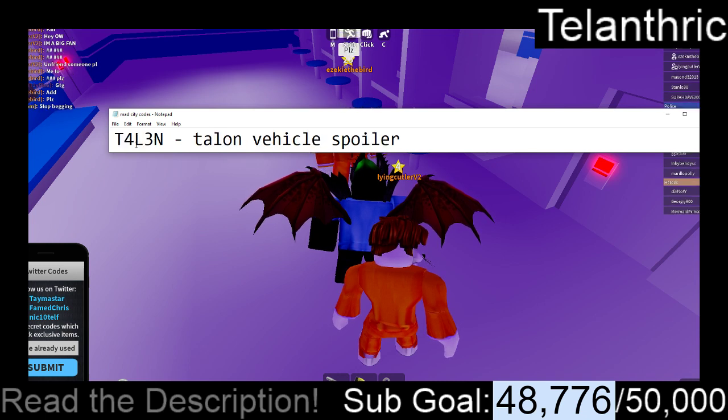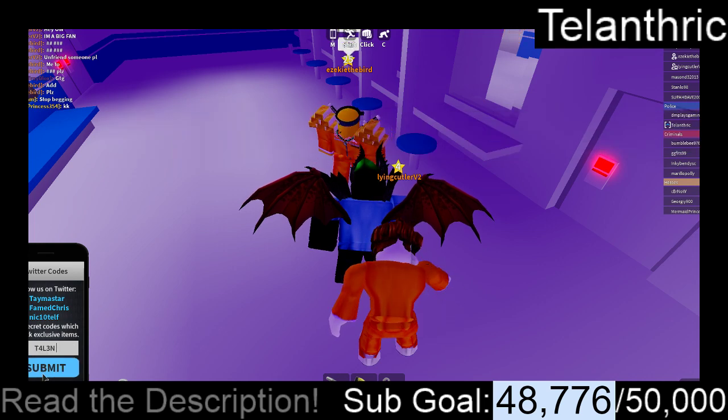The next code is T4L3N, and that's going to give the Talon Vehicle a spoiler.